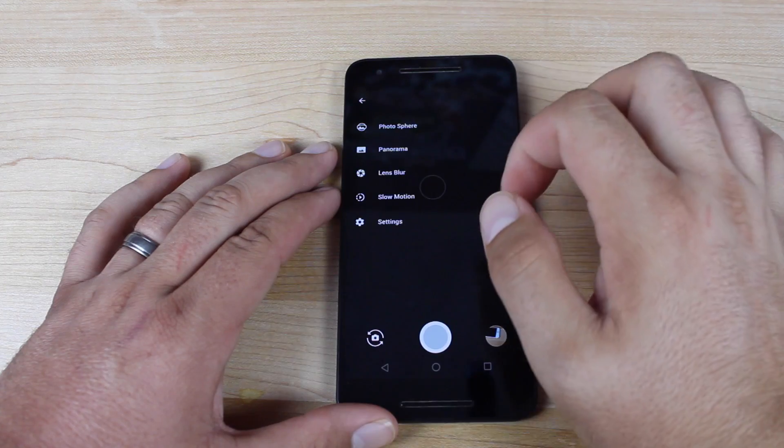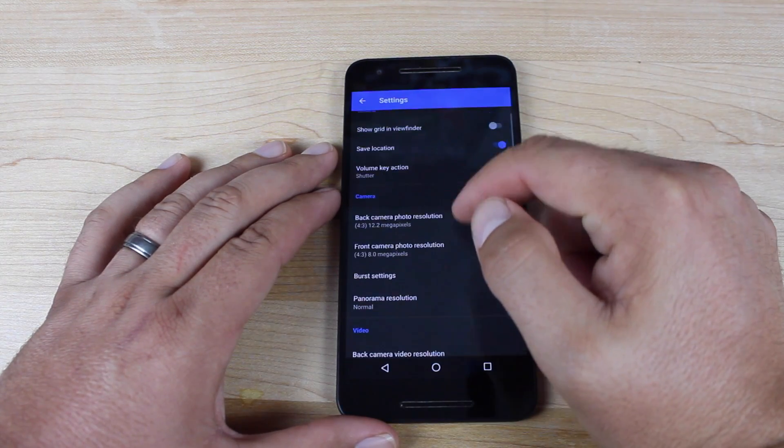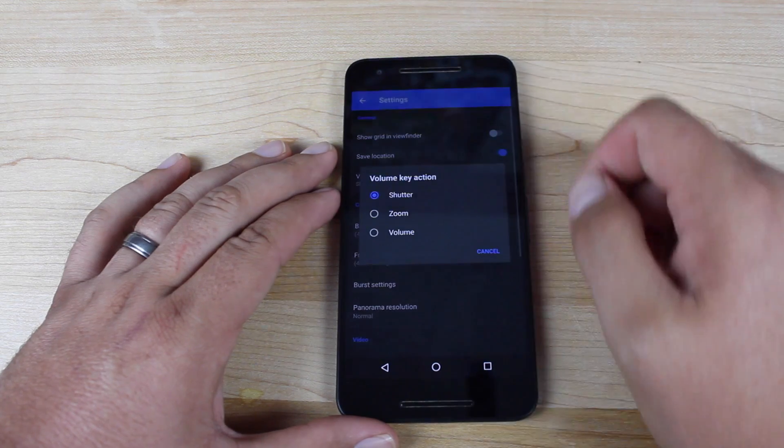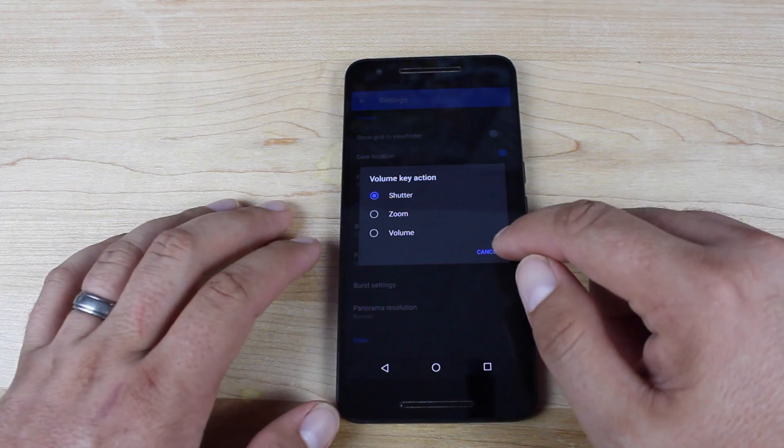Settings are much easier to get to in the camera app. You also have some volume key actions — before you could use the volume key as a shutter, but now we also have zoom and volume controls.